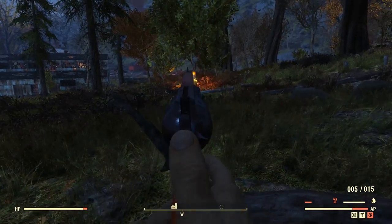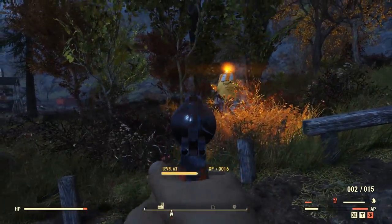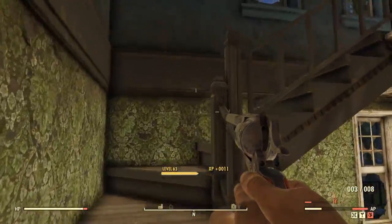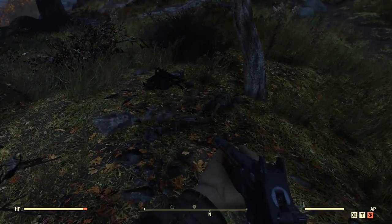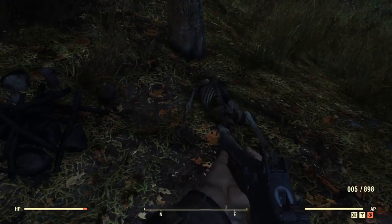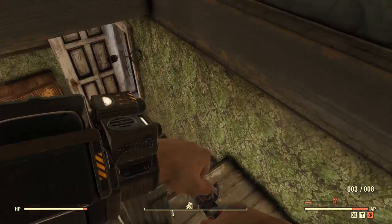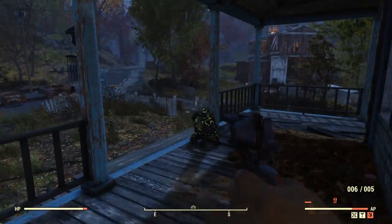Then we have the single action revolver. This thing is a ton of fun, especially when you can successfully one-shot people with it. Taking down scorched or other enemies with this thing is very satisfying. They're not that rare — if you just play the game, you'll probably stumble upon one. But if you're looking for a static spawn, there's one relatively low level right outside of Vault 76, around a skeleton and a little fire. Be warned though, the reload is probably one of the longest in the game.